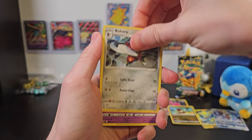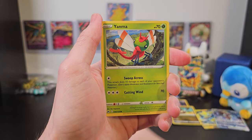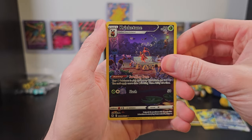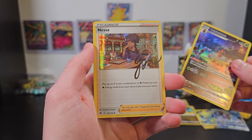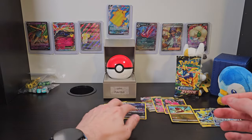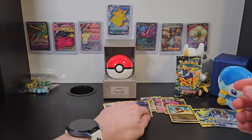We've got Energy, Bisharp, Lunatone, Rescue Carrier, Energy Retrieval, Emolga, Luvdisc, Chatot, Yanma, a Full Art Kricketune — that is awesome, it looks like it's about to play music from the card itself — and an autographed trainer card: Nessa. That is amazing. What a great booster pack. What a great Elite Trainer box in general. Those are both going up on the wall. I like the autographed trainer cards because they remind me of sports cards a little bit, and I really like sports cards — I'm sure I'll have some on the channel sooner than later.